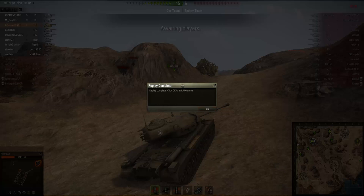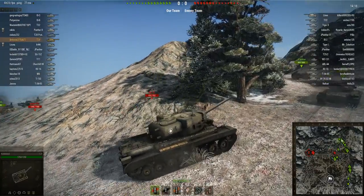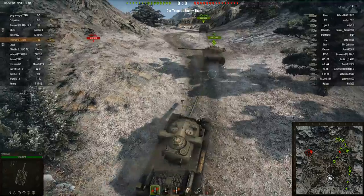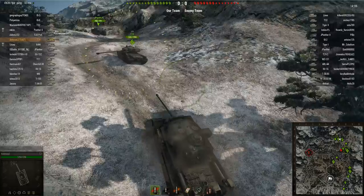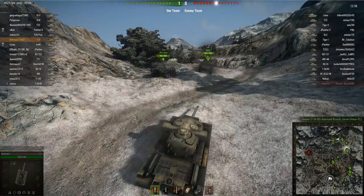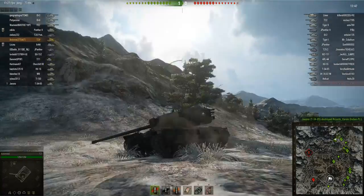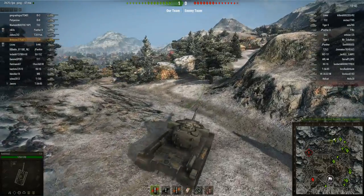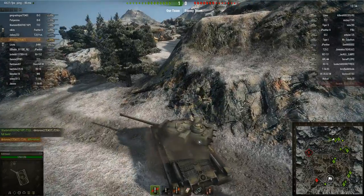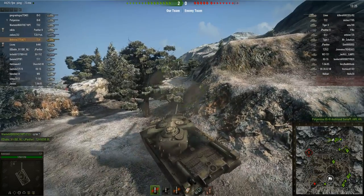Here's the second game on Sacred Valley in a tier 8 match — not the perfect matchup, but the T29 handles itself a lot better than, say, the IS in a tier 8 game, mainly because of better DPM and better penetration. I'm heading to the north ridge on Sacred Valley to make good use of my gun depression. None of my allies seem keen to advance, so I'm not rushing up to face T32s or Tiger IIs alone.